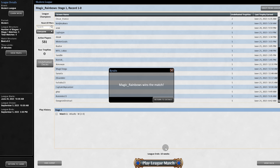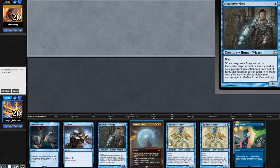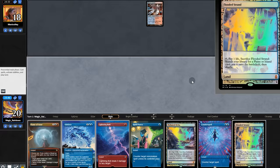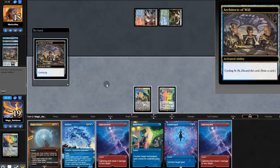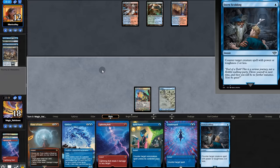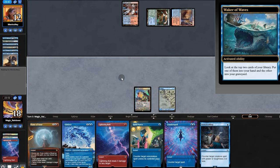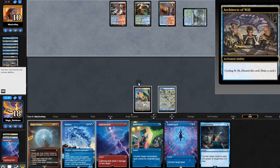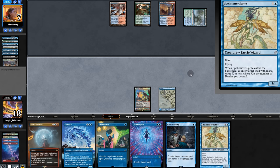Now it's on to the next matchup. Opening hand has no wins but after a mull, this could be a little rough, but we'll keep. Land, perfect. Oh it's a Living End deck, we'll have to clench. They cycle two more creatures, opponent passes. We'll bolt and it's Cold Wing, meh. Counter against their Living End. Opponent digs and cycles some more. Even more — opponent passes again. Bolt and Sprite, not bad, but a third land would have been better.